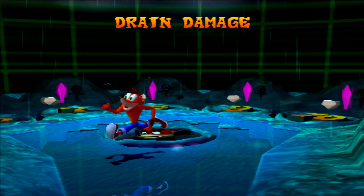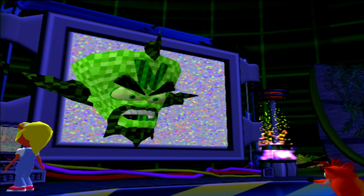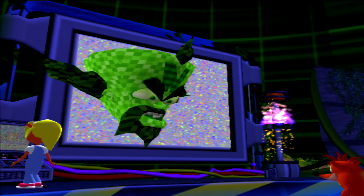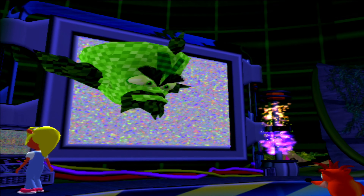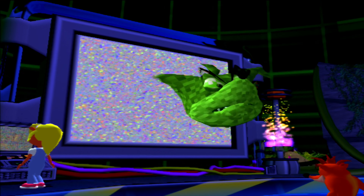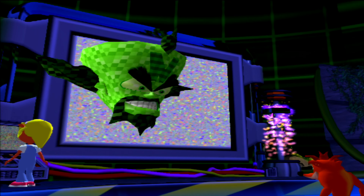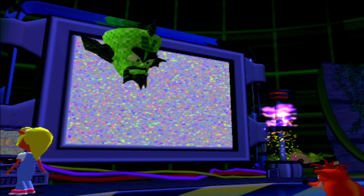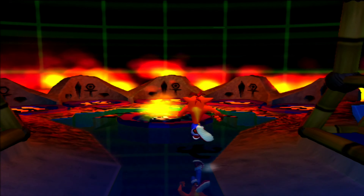That is warp room number two complete. We'll come back to this warp room later to get that gem and complete the time relics as well. Let's go to warp room number three. Cortex says: 'You are making a mockery of me in front of my minions. Not only have you defeated the elemental masks but you are still collecting those worthless crystals. This is as far as you're gonna get — Pyro the fire elemental will see to that.' Crunch responds that he doesn't need a flaming mask and can take Crash on by himself, but Cortex insists.